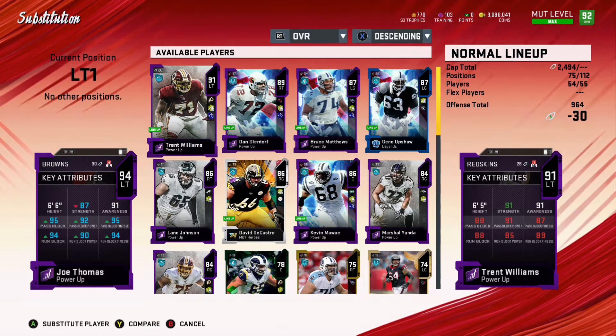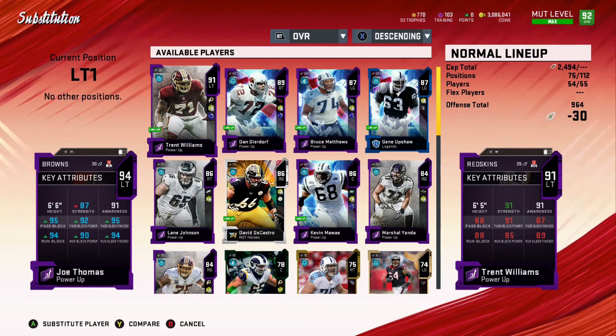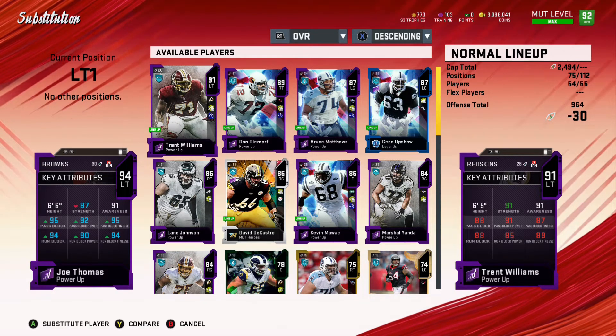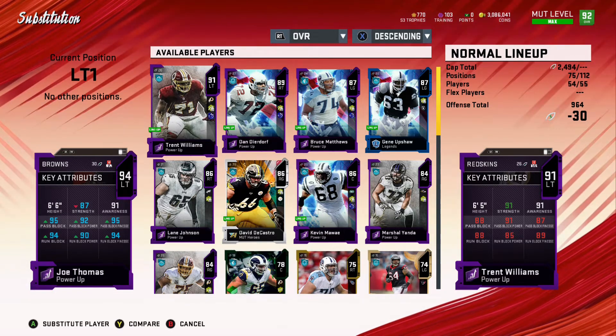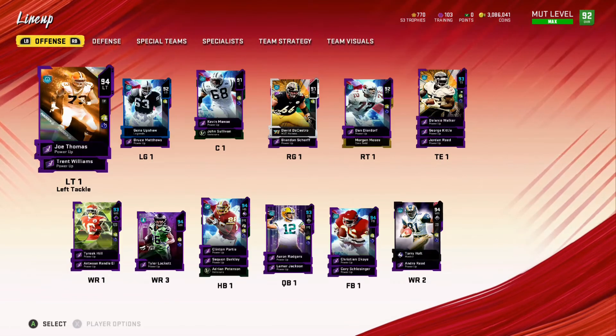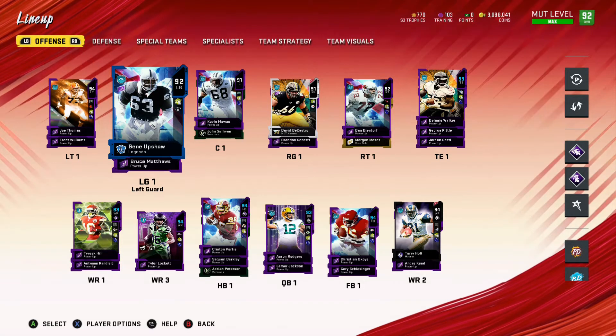Now that I feel as if I've gotten some pass plays to complement my running game, I have went back to running the ball at a high percentage. That way I was actually closer to 70, maybe 75% passing. Now I'm closer to 60% running like I was doing earlier in the year and I'm a lot more comfortable with what I did have in my offense, especially with a Nasty Streak offensive lineman helping me out. I did have Gene Upshaw who I believe can also get the Nasty Streak but he cannot be subbed out in the same way.